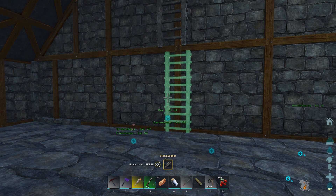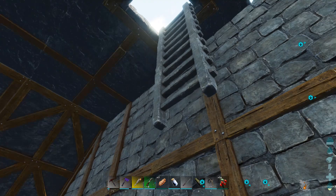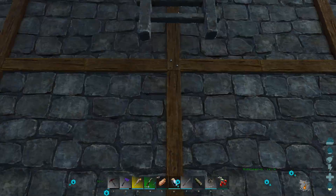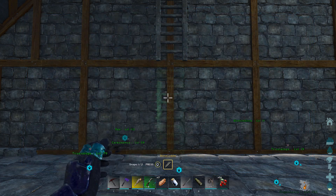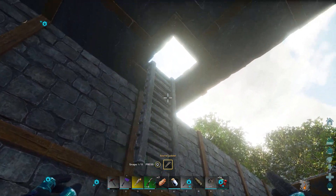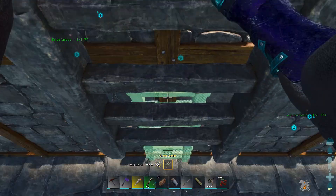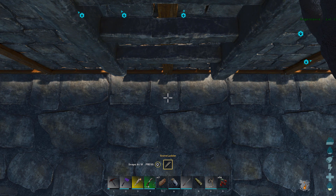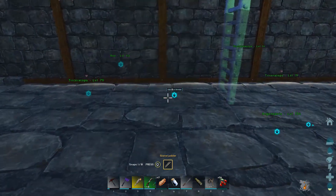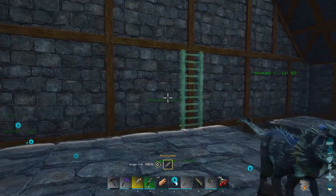You have these different options - you can hit Q and snap it differently so it'll go in different places. But as you can see it's not letting me snap it where I want. I can still climb the ladder, but I like the aesthetics of having the ladder all the way to the floor and it won't let me do it. I'm going to try it in several different ways and show you guys this frustration in real time - I was getting really mad. It keeps wanting to snap on the edges of the ceiling below it.